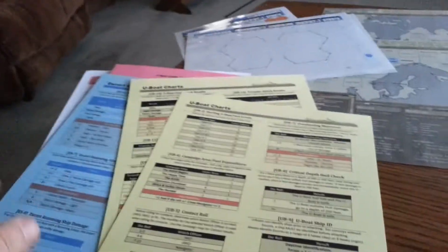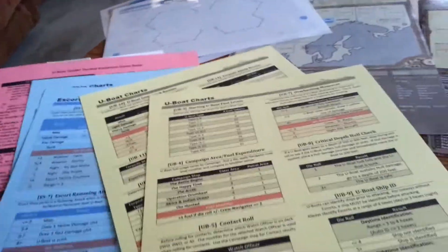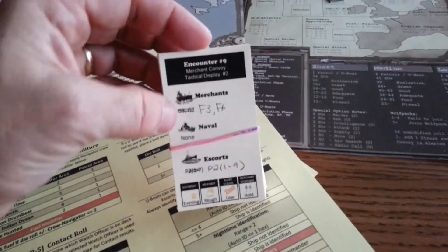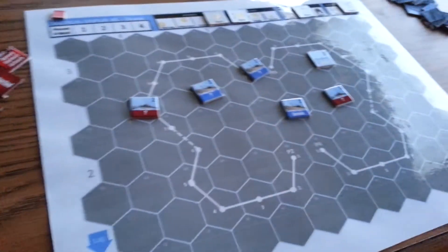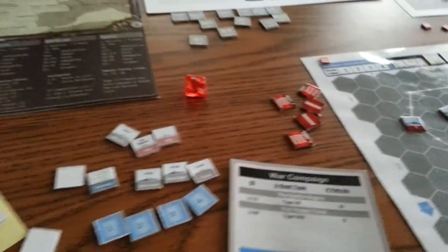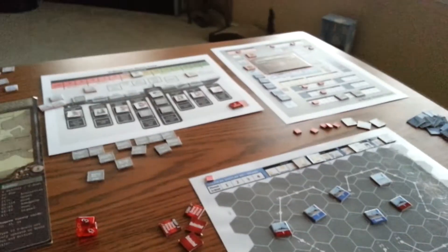So that's basically the components: the reference cards, the tactical displays, two new campaigns, the U-Boat status card, the crew status card, a new set of counters, and the convoy cards that are used to define the tactical encounters you would use on the tactical display. That's everything that's in the Tactical Expansion.